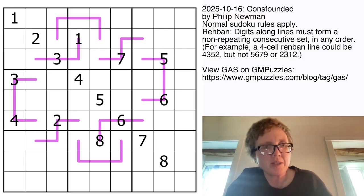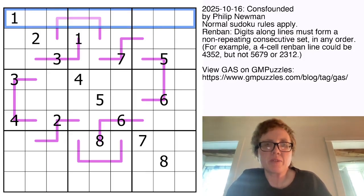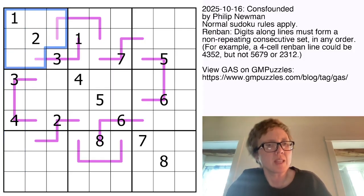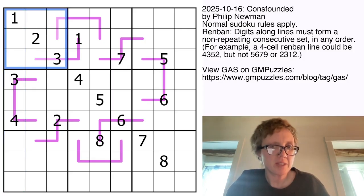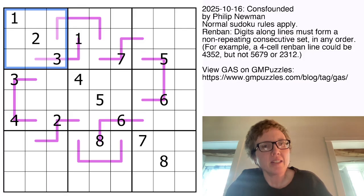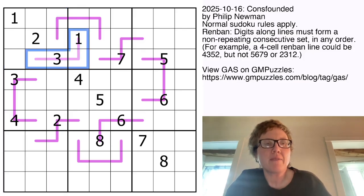This is a Renban Sudoku. So that means we have normal Sudoku rules, placing the digits 1 through 9 once each in each row, each column, and each outlined 3x3 region. And also we have some pinkish-purple Renban lines in the grid. Along each of these lines, we have to have a set of consecutive digits with no repeats, but they can appear in any order.